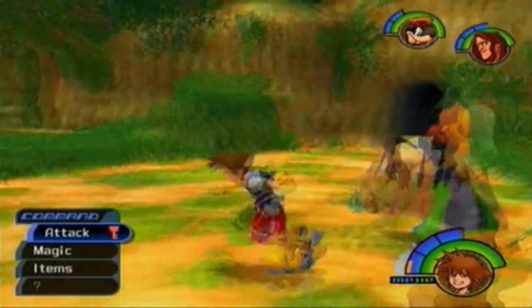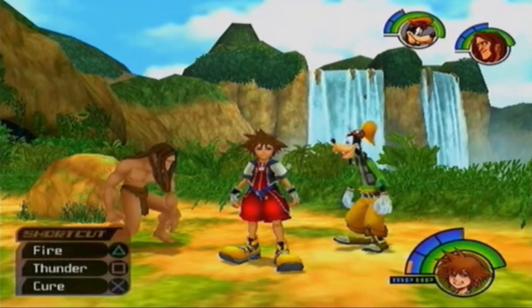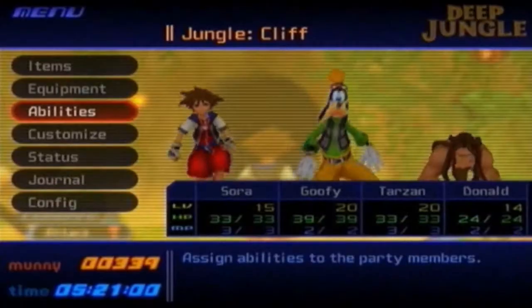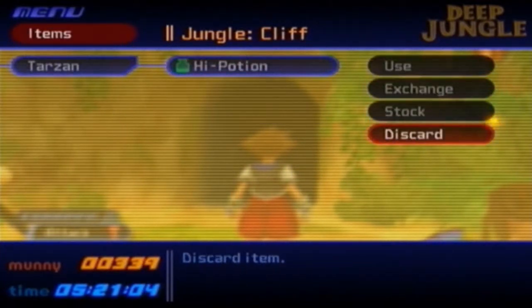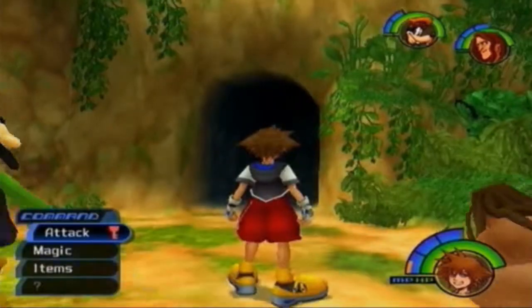So that was the boss Clayton and Stealth Sneak, and we got the best skill in the whole entire game — Cure. With this, all the potions are now basically obsolete. Let me put those back into stock from Tarzan's inventory just to make sure.